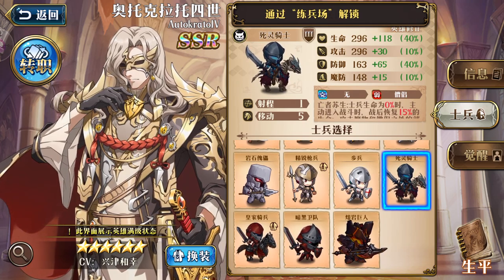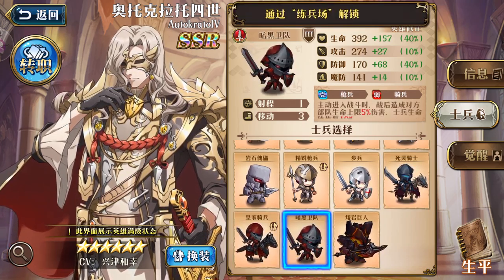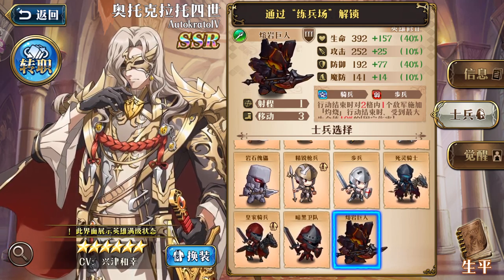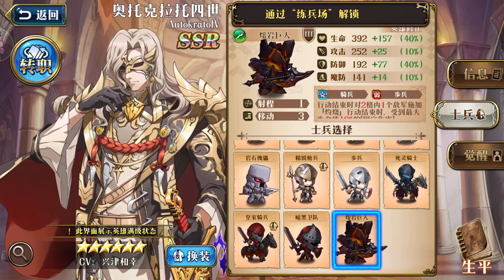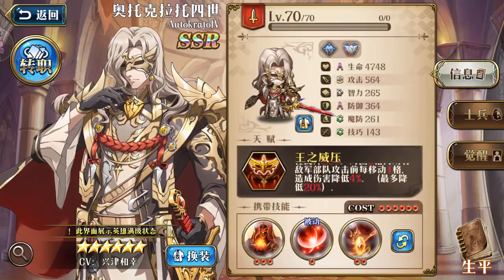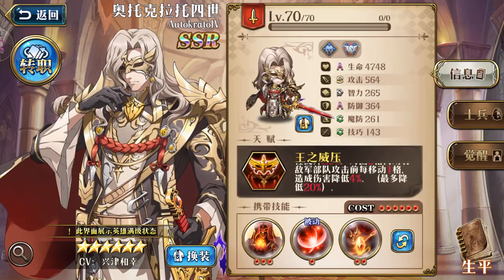For soldier units, he can bring Skeleton, Horse Rider, Berserker, Heavy Infantry, Death Knight, Royal Knight, Dark Knight, and — one of my favorites — Lava Golem. That covers the introduction of everything.